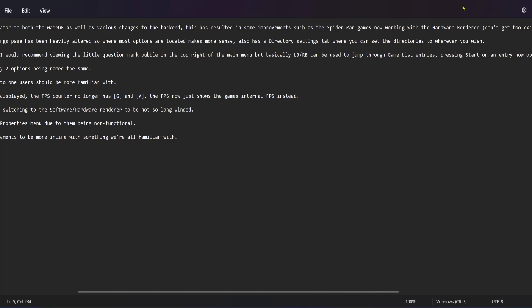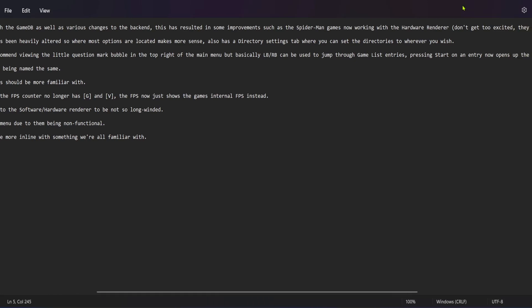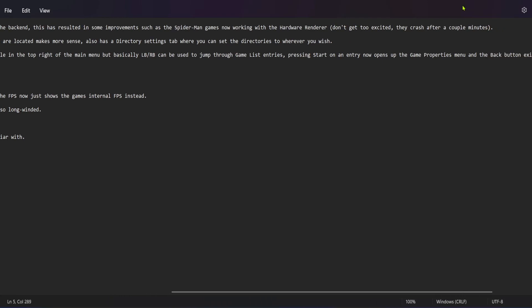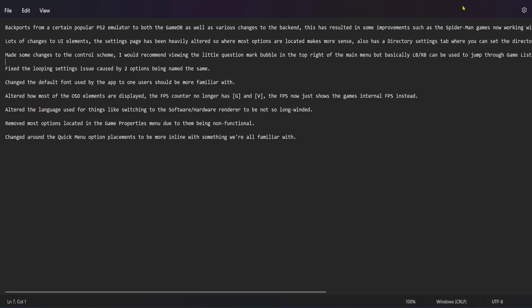The game list entries — pressing Start on the entry now opens up the game properties menu, and the back button exits to the main menu.